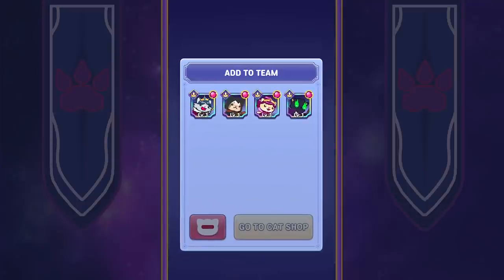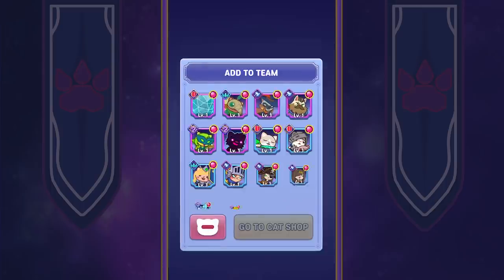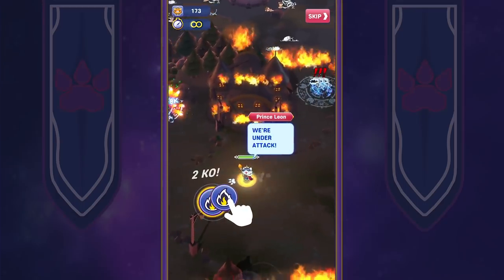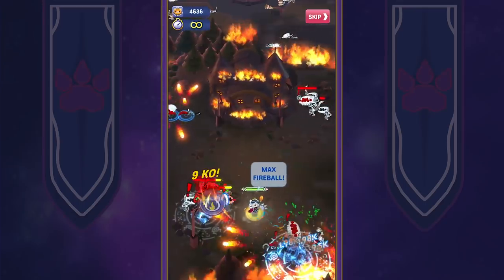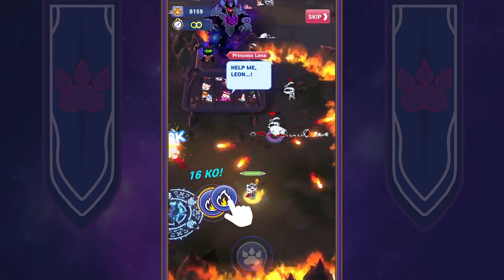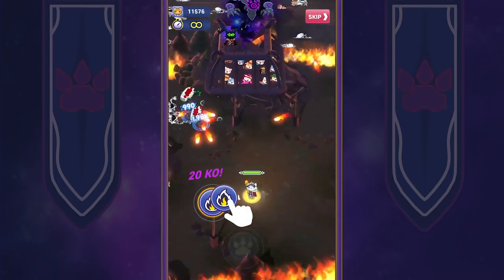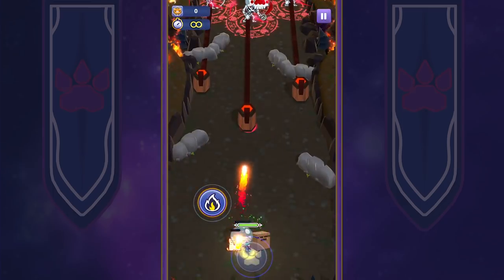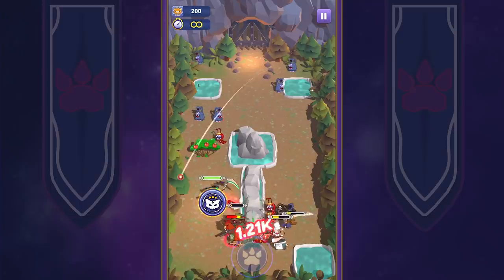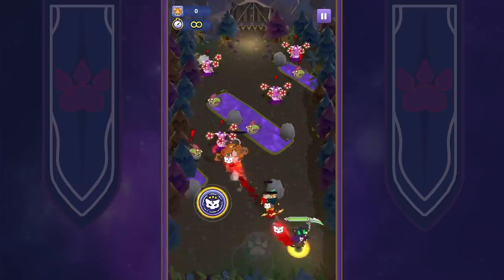These brave cats have banded together to put a stop to the evil doings of the mysterious Dark Lord. At the start of the game, the Dark Lord brainwashes Prince Zector with a strange helmet and then steals away all of the villagers. With the kingdom now in chaos, Prince Leon is one of the only cats left who can make a stand against the darkness, taking up the lead in Catopia. Players will have to steadily work towards battling the Dark Lord, taking down his monsters and minions along the way through various dungeon stages.